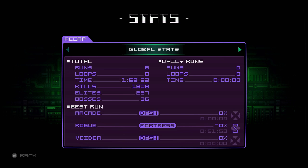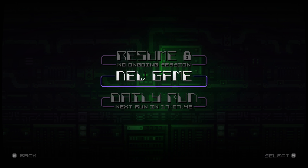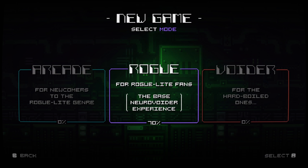You can see all my kills here, the amount of time I've been playing for which is almost exactly two hours. And your stats for the three different modes: Arcade, Rogue, and Voider. They're all basically difficulty levels - easy, medium, and hard. I've been playing on medium, because that's what they recommended in the new game menu. For rogue-lite fans, the base Neurovoider experience.